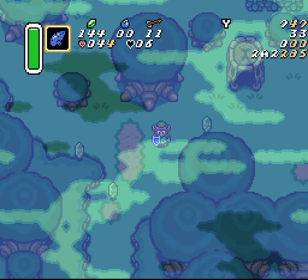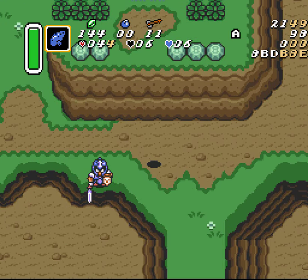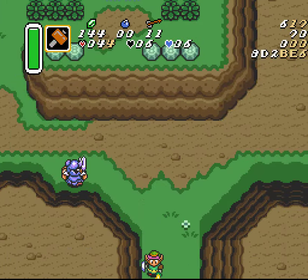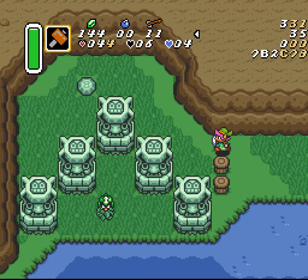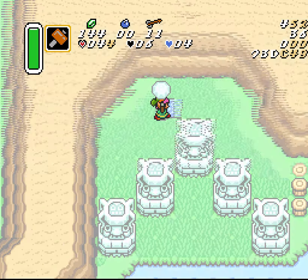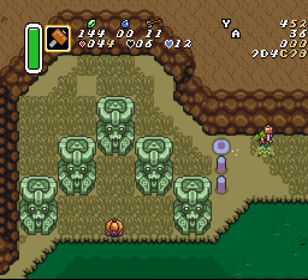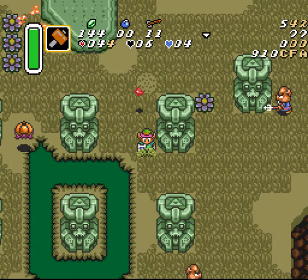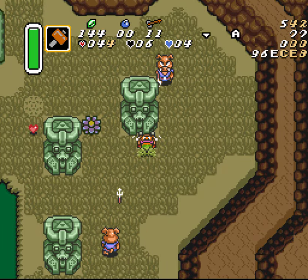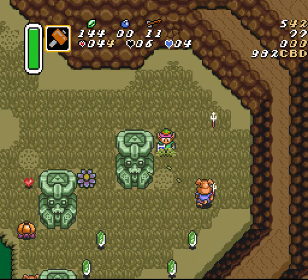The last one you'd ever really use in randomizer — and typically you'd only use this one in inverted mode — is in the Dark World. Unfortunately it's really hard to kill Dark World enemies at the beginning of the game in inverted. There's no real ideal way to do it. I like throwing bushes at the Ropa right outside Link's house. We'll just swipe something real quick — this one right here is a tree pull. Nice way to maybe get some early bombs or rupees in inverted.